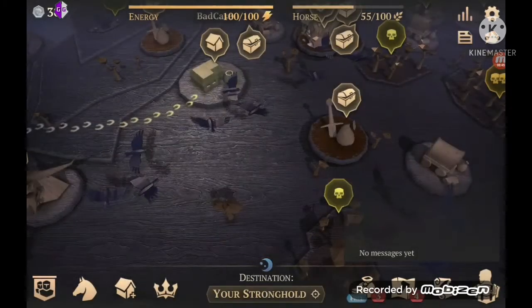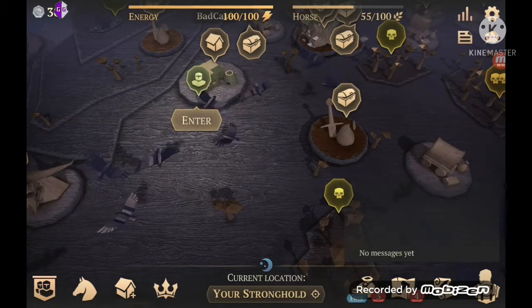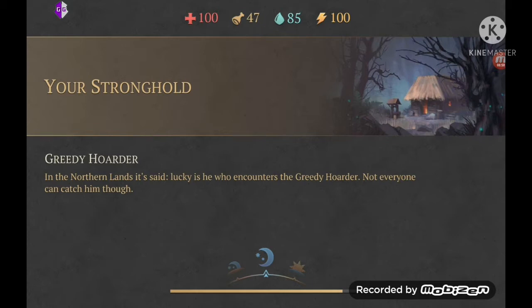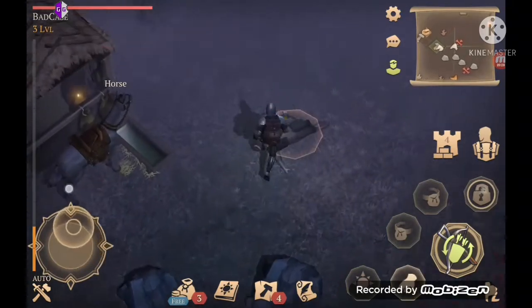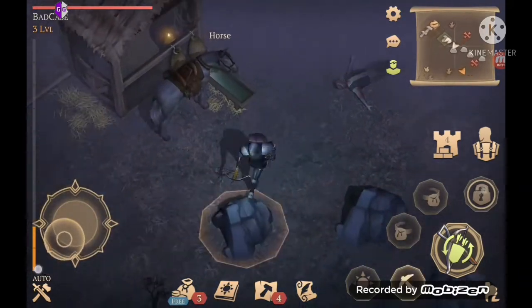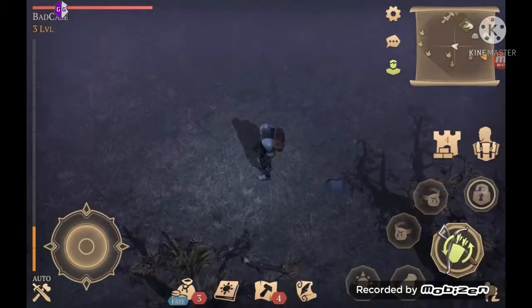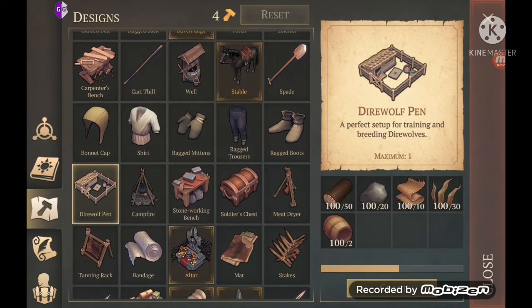We're going to go right back. Now I've got my horse. Next I'm going to show you the wolf pup customizer, but first we're going to have to build a direwolf pen.